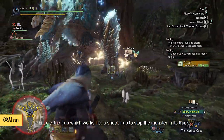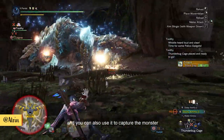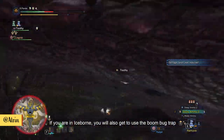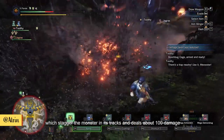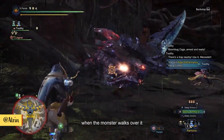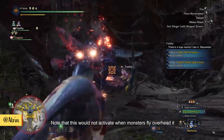Shock Electric Trap works like a shock trap to stop the monster in its tracks, and you can also use it to capture the monster. If you're on Iceborne, you will also get to use the Boom Bug Trap, which staggers the monster and deals about 100 damage when the monster walks over it. Note that this will not activate when monsters fly overhead.